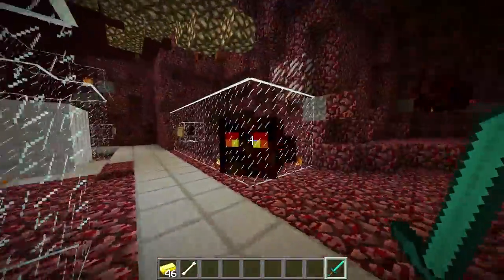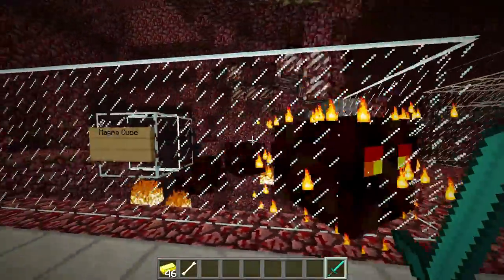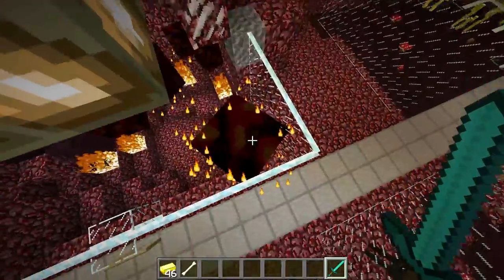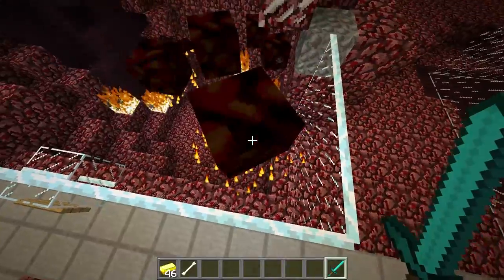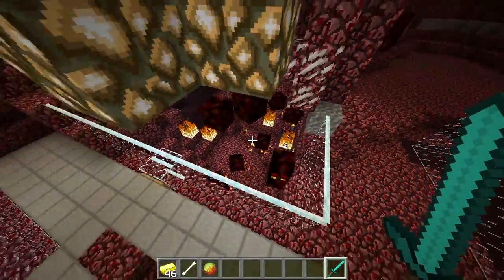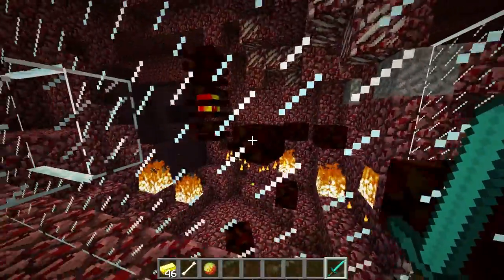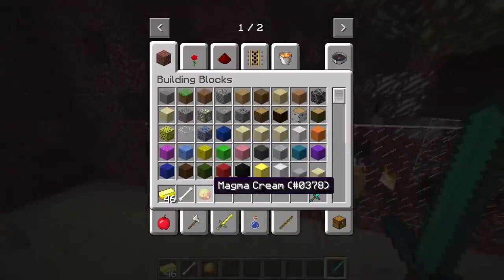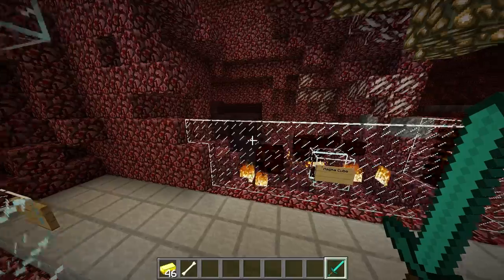Here are the magma cubes. They split up like slimes into little bits — see, they split up into smaller sections and they are really annoying. They're basically like slimes and they drop magma cream, which can be used in potions. I think that's its only use.